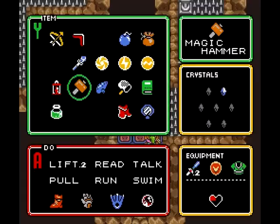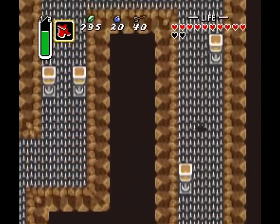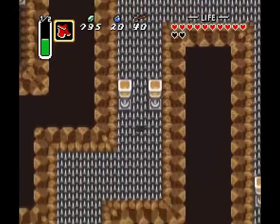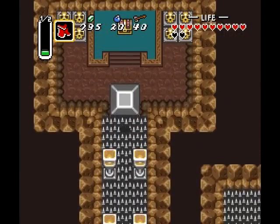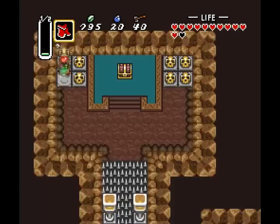To deal with the spikes, we use the Magic Cape. The Magic Cape protects us from the spikes causing no damage. You can do this if you're really crazy by having enough hearts and running all the way through and drinking potions, but I recommend just getting the double magic bar and doing it this way. Sure, it's close, but whatever.